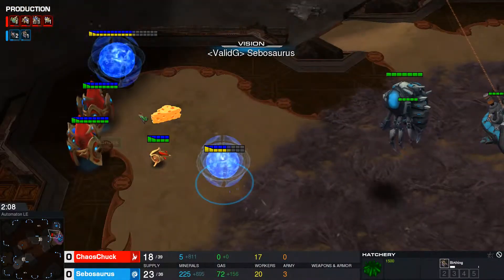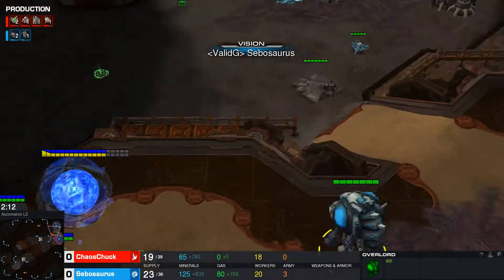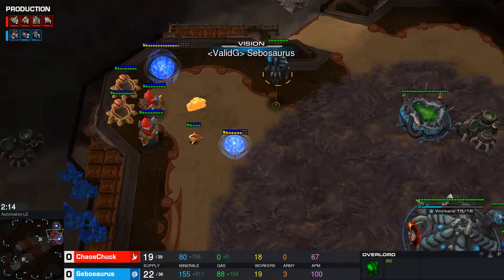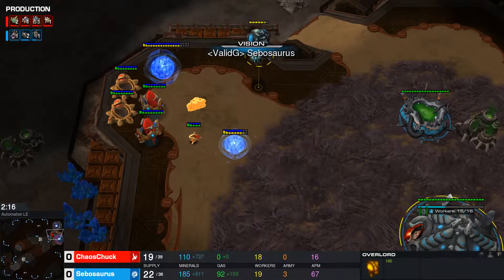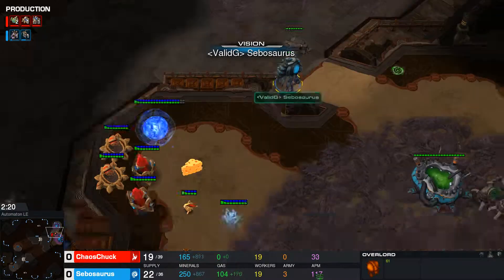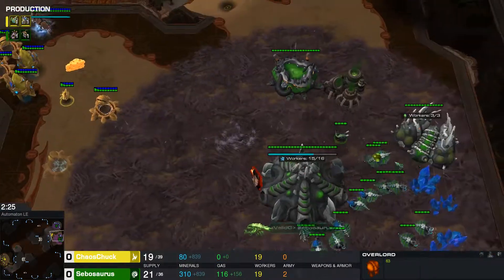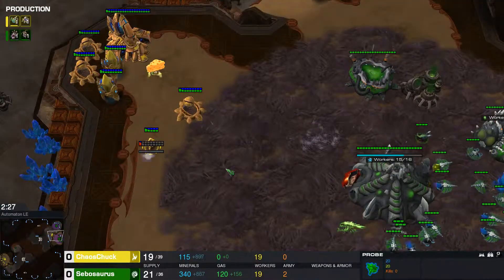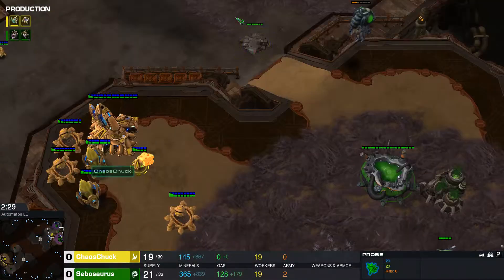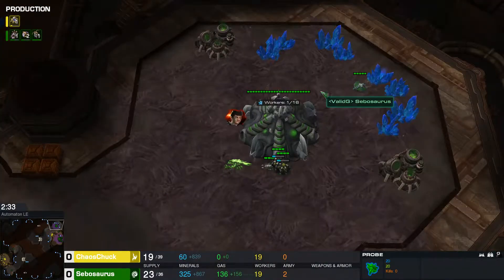Sebo goes, oh shit, as he scouts — he does see the gateway. He's going to see absolutely everything here, but the overlord is going to get shot by the cannons. Cannon finishing up, not quite able to hit the hatch. Not sure about this, because he's not going to be able to block off the ramp.